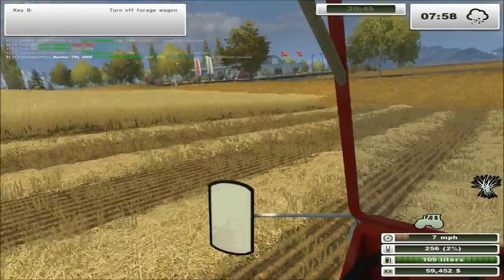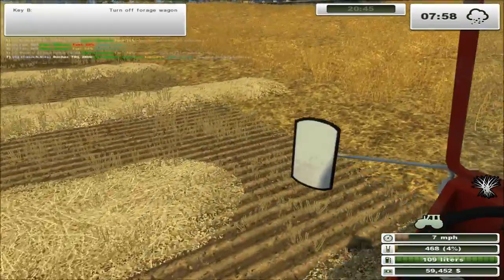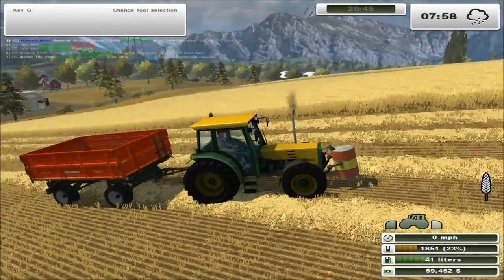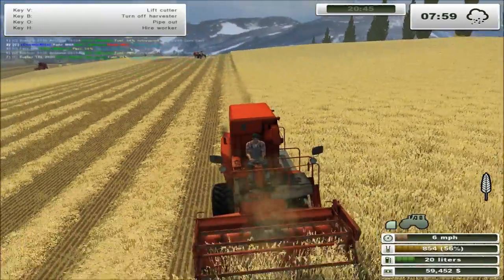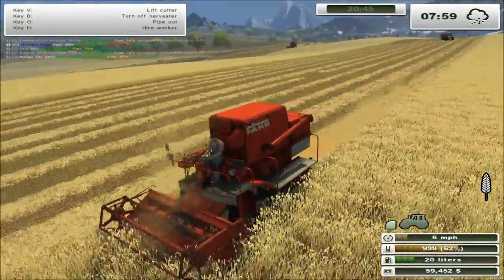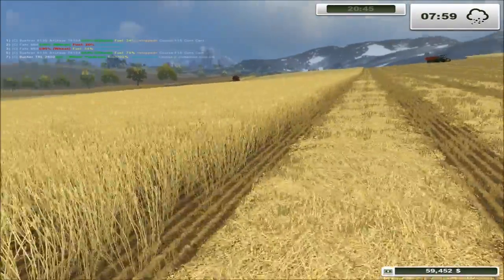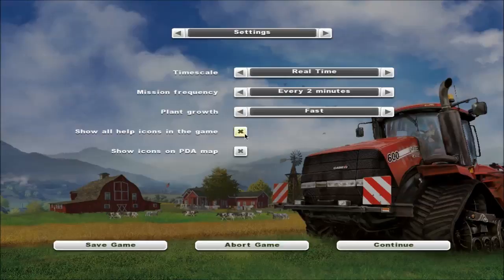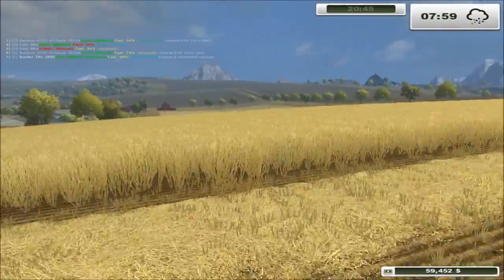Hello and welcome back to another episode of Farming Sim with me GusmintKnight. We're still harvesting this field, still got the butcher picking up the straw. Everything seems to be going quite well - hasn't started raining yet which is lucky. Combines are working really hard, still flat out. It hasn't been that long since I finished last episode, probably half an hour, 45 minutes. Looking at the map they've probably done about half the field. About half left and still got field 16 left to do.